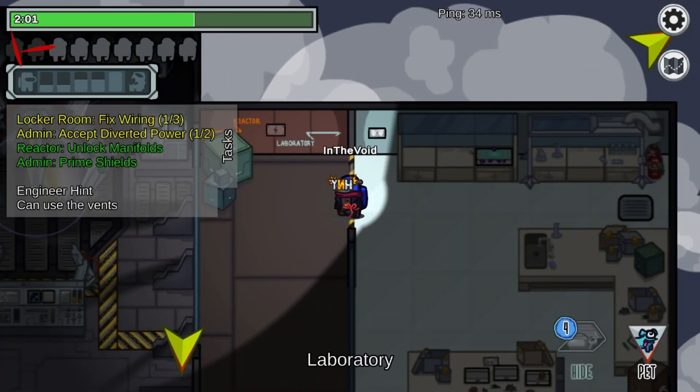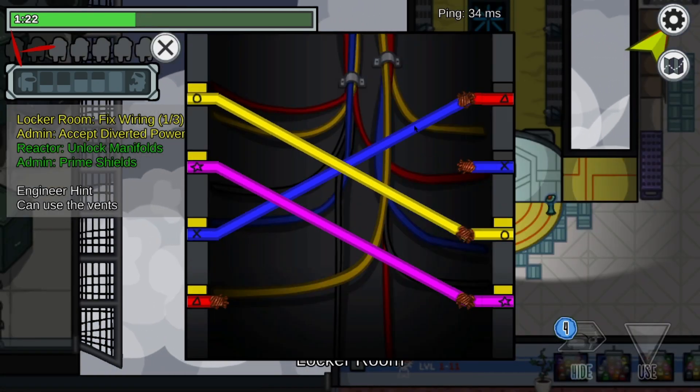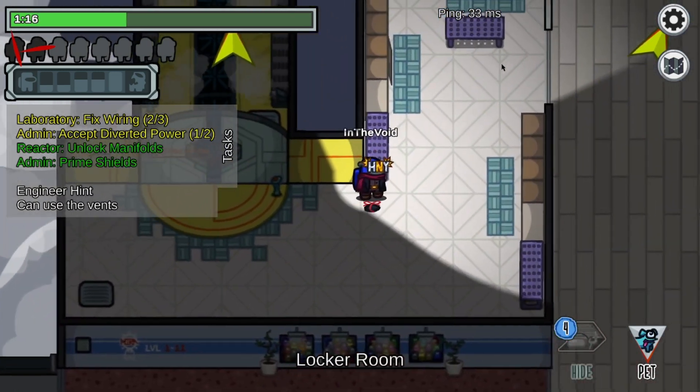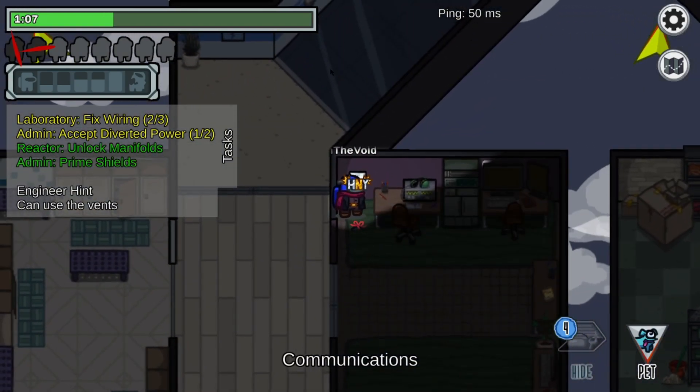The tasks allow us to tick down the timer a bit. Wires — try and do those quick. I need to go to admin. Hide in here really quick.